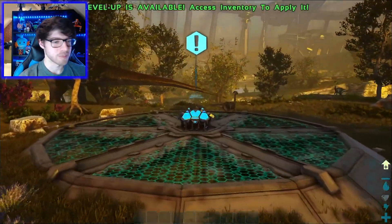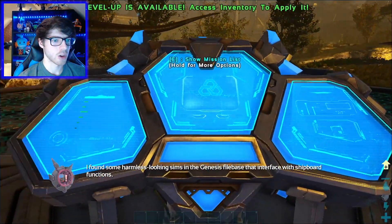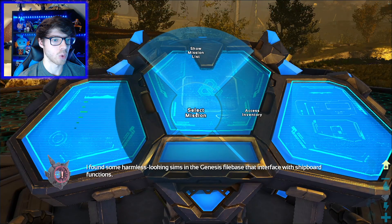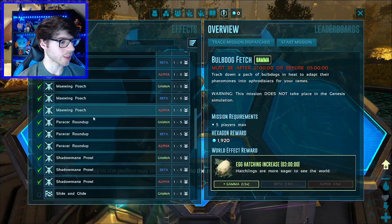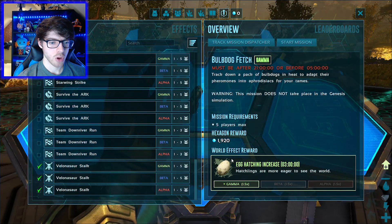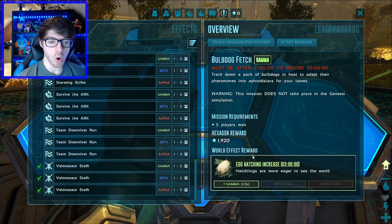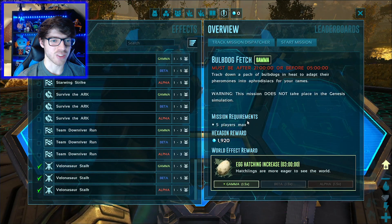What is this? I'm guessing it's just going to be an XP boost part, isn't it? Oh, it's a mission list. It's basically the same as Genesis 1. Oh hang on - World Effector. Hatching's a more eager. That's really good.